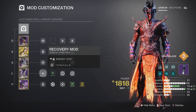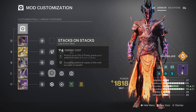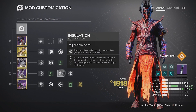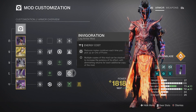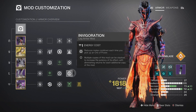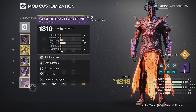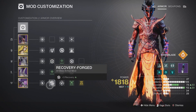For leg armor I have a recovery mod, then Stacks on Stacks to increase armor charge stacks every time we pick up an Orb of Power. My next mod is Insulation, and the last leg mod is Invigoration, which reduces melee cooldown each time we pick up an Orb of Power. I'll show a quick video of how the build works at the end. Getting into the last piece of armor — the bond — I have a Discipline mod and a Recovery Force artifact mod.